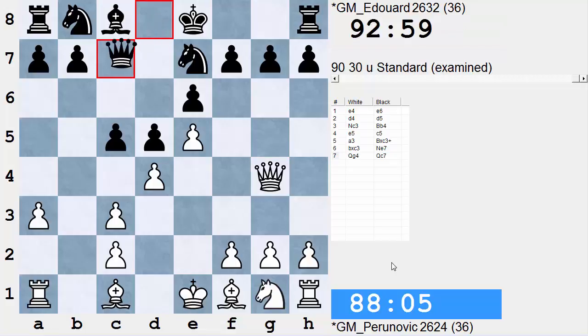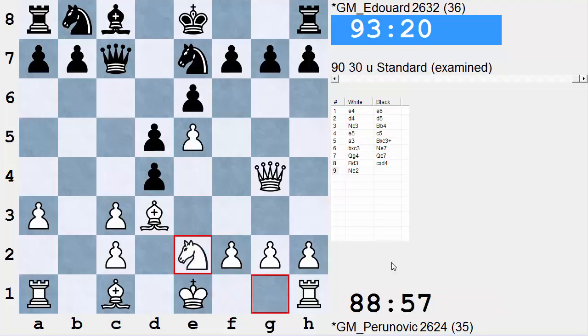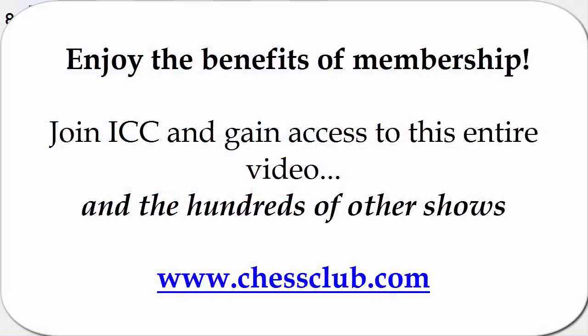If black plays Queen C7 right away, I think a very popular option — and one which I kind of approve of for white — is to play Bishop D3. The reason behind this is trying to get a little development in before grabbing anything. If C takes D4, then Knight E2 defending the C3 pawn, and white is ready to either recapture on D4 or take the pawn on G7. In this game, black takes on D4, and I've noticed that in a lot of games, black answers Bishop D3 with Queen coming to A5.